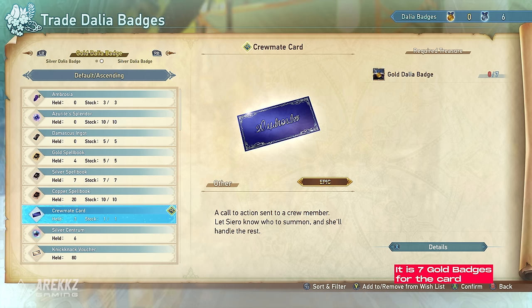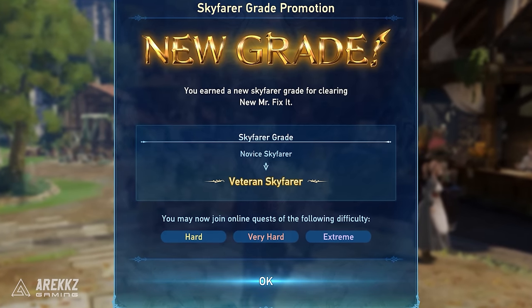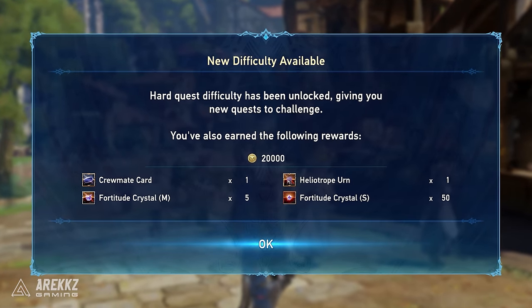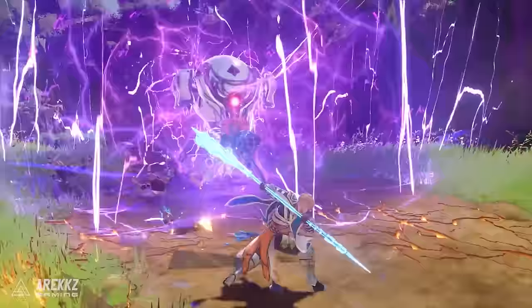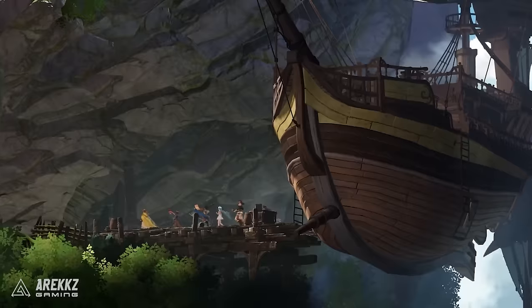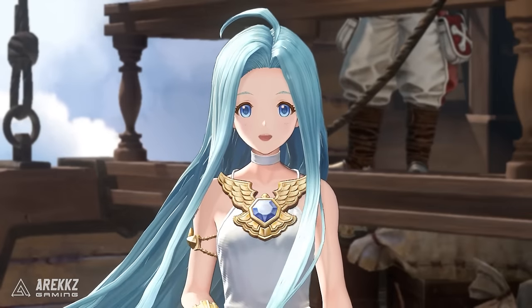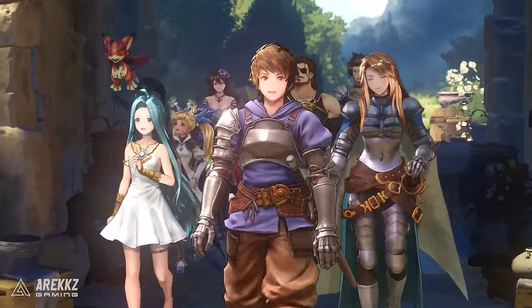After you beat the game and during end game content, you will continue to earn tickets every time you rank up to a new difficulty level, which takes a little longer than the story ones, so you want to pick and choose your characters wisely. You do get enough tickets to unlock everyone eventually, but your earlier unlocked characters will be more impactful as you play through the game.